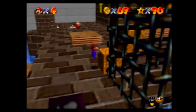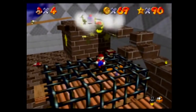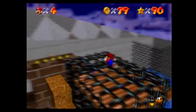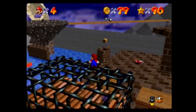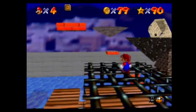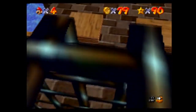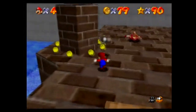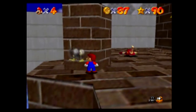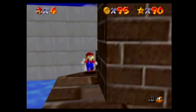So what we'll do is go up here. There's five there, which is 84. I think there's eight down there, which is 92. I don't know if there are coins over there or not. So let's chase this around, basically. We will get the coin star.